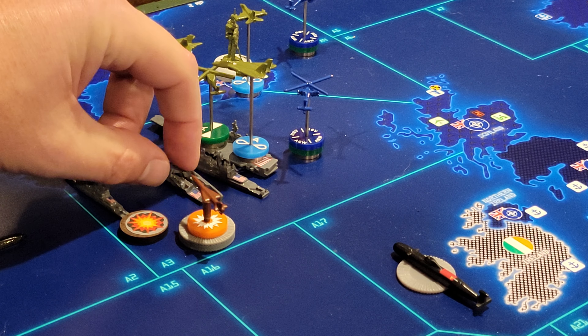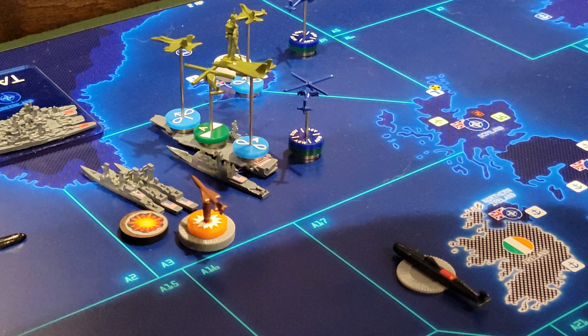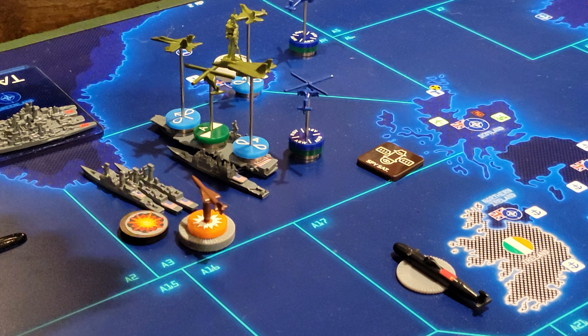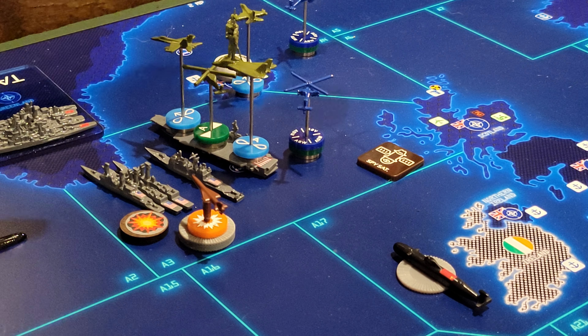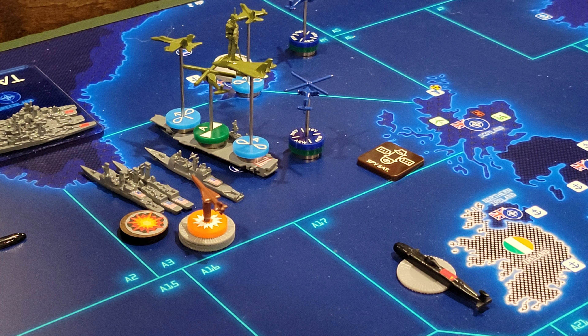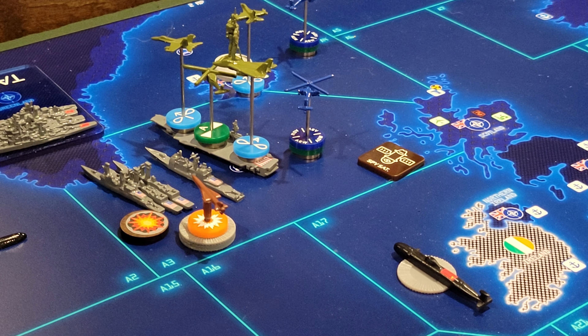One final thing: some ships have what's called phalanx defense. So let's say the Soviets did have a spy satellite here, and one of their missiles got a hit and they chose the cruiser. Well, the cruiser has phalanx defense six, which means it gets to make a final roll at six or less to try to shoot down that missile a second time. If that hits, the missile is destroyed; if it misses, then the target select happens and the cruiser dies.